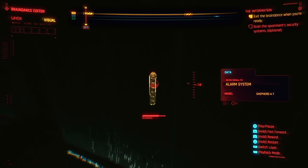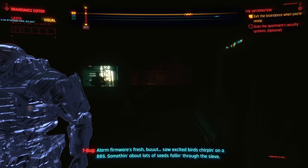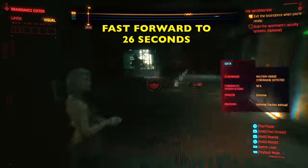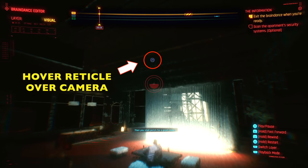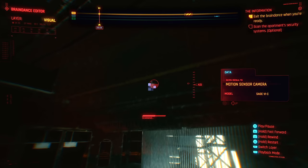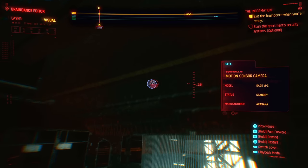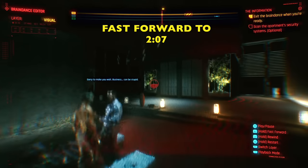Once you scan that, we're going to move over to the next part, which is a little farther into the feed. Go ahead and fast forward it to 26 seconds. Right up above everybody, you're going to see there's a camera here. Go ahead and hover the reticle over the camera — that will scan it. We have two more devices we need to scan, so fast forward to two minutes and seven seconds.